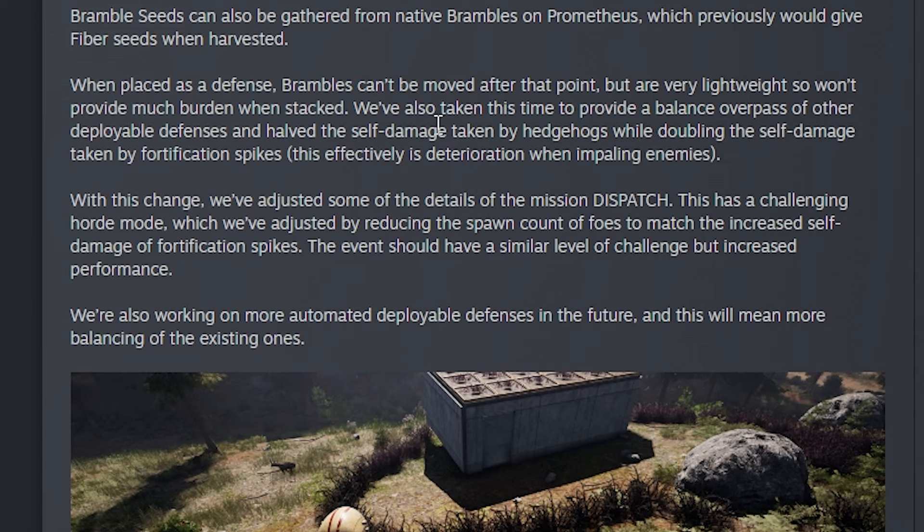This week they also halved the damage of the hedgehogs, but doubled the self-damage taken by fortification spikes — effectively doubling the deterioration of fortification spikes when impaling enemies. With this change they adjusted the mission Dispatch, which gives it a challenging horde mode, by reducing the spawn count of the foes to account for the increased self-damage of fortification spikes. The event should have a similar level of challenge but with improved performance since there are not so many mobs. They're now working on more automated deployable defenses in the future, which will mean more balancing of the existing ones.